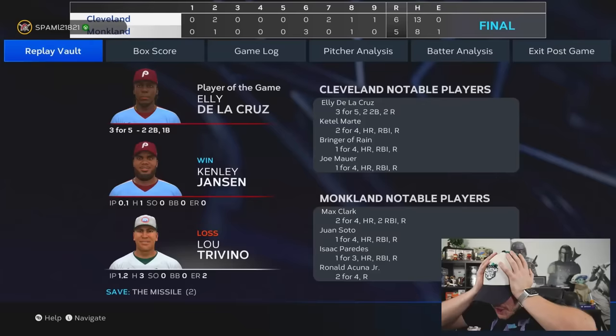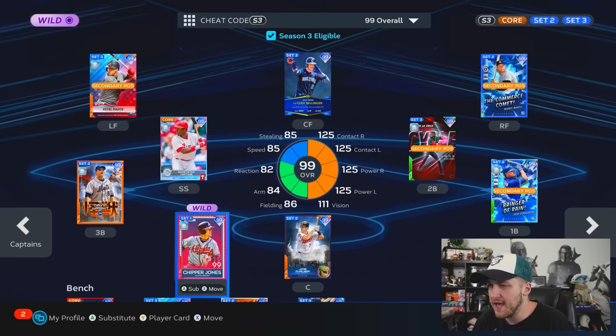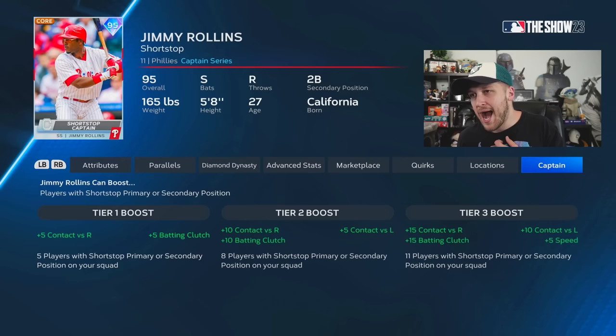We froze him — he thought I was gonna go fastball inside or sinker inside. GGs to my opponent — that was crazy. Player of the game is Elly De La Cruz: three for five with two doubles and a single. He didn't even drive in an RBI — why is he the player of the game? If I had to redo that second gameplay I probably would have kept in 99 Chipper Jones, because the switch hitting is a huge advantage. Thank you Jimmy Rollins for your services and for the boost. Let me know in the comments: are you gonna try out this captain card, or do you think it's a little bit cheating?